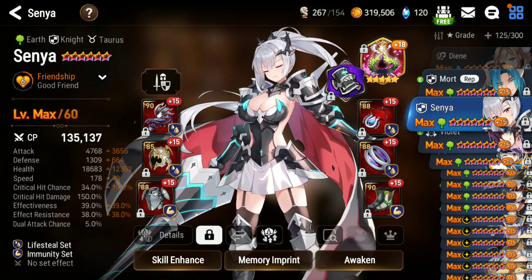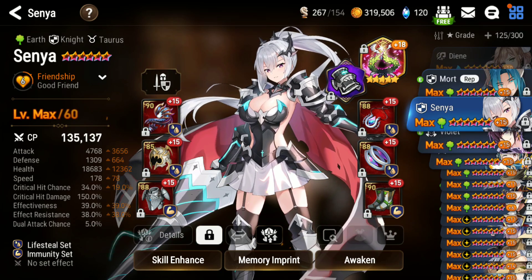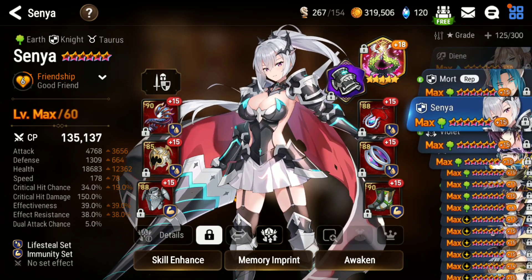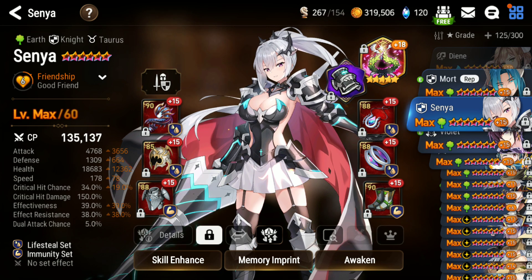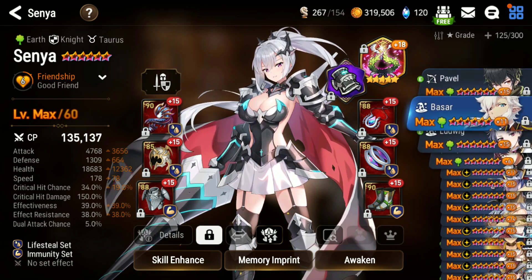Senya — just regular lifesteal Senya, nothing fancy. The only fancy part is the Crown of Glory artifact, because it grants her defense and when they do AoEs on me they lose souls, and they never expect it.